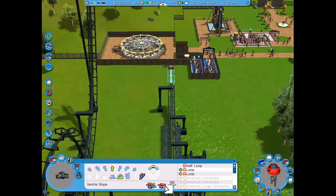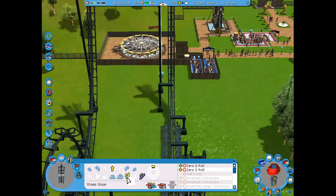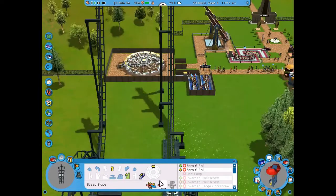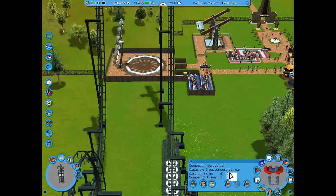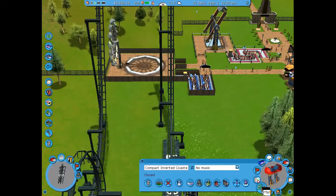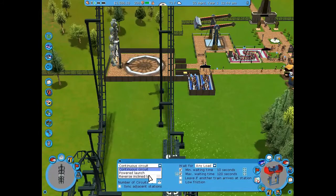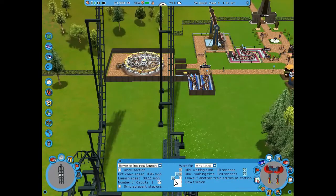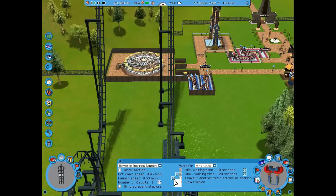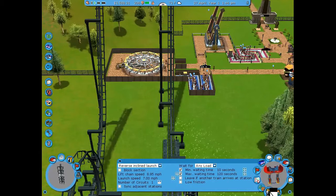At first the chain lift wasn't letting me place it on the steep hill, but then it allowed me to. I went to operations to increase the cars to seven, then changed from continuous circuit to reverse power launch. I didn't want it actually launched, so I set the launch speed all the way down to seven miles per hour.